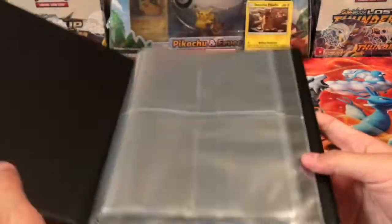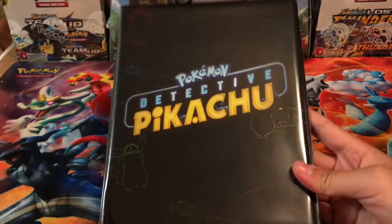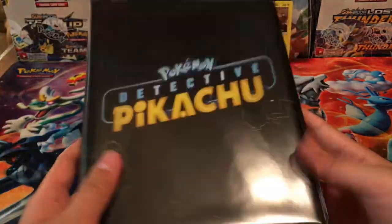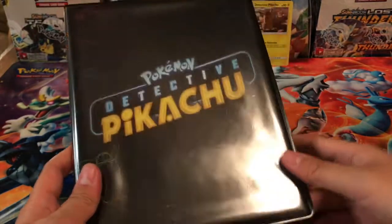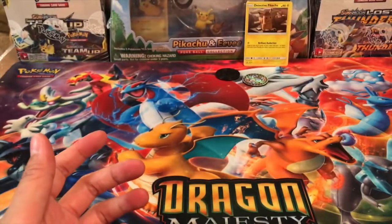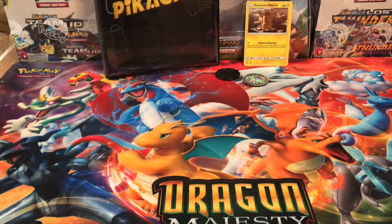We have a cute little binder, which I'm really excited about. I'm planning to put all of the holographics that I get from the Detective Pikachu set into this binder. I think it's super cute that they added this in here so collectors have somewhere to put their awesome holographic cards. I'm really excited about that — I think that was very smart.